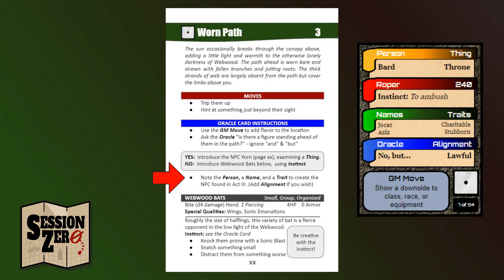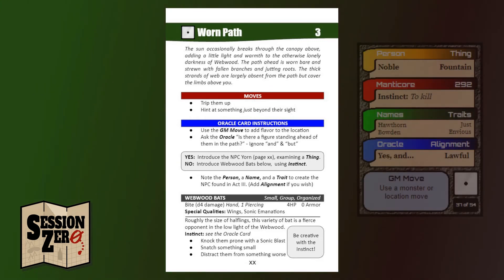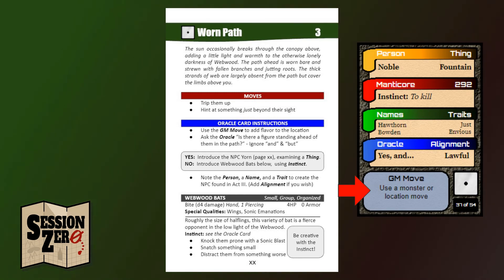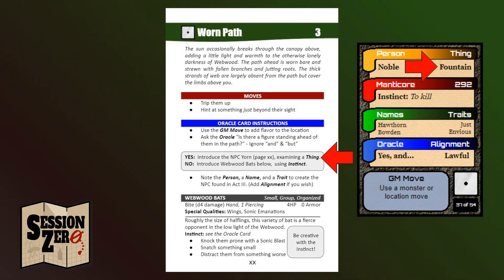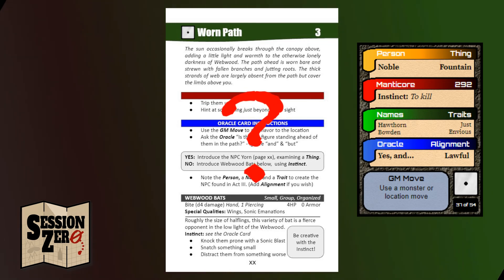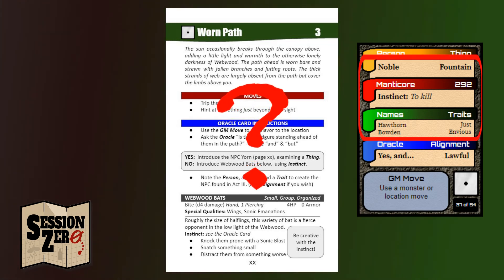The final bit of information drawn from the card will be used to create an NPC which may appear in Act 3. I like Jokot the Stubborn Bard. For completeness, let's say I drew this number one card instead. The GM move is different and the Oracle is yes, so I'll get to introduce Jorn, who is an enormous, friendly werebear. I can use this GM move to hint at his size from a distance, which may cause some caution from the players. If or when they do meet him, they'll find him examining an ancient, broken, debris-filled, webbed-up fountain. Does he know the fountain's history? Maybe — draw another Oracle card to find out. If he doesn't, perhaps Hawthorne the Just Noble does. Is that why Hawthorne entered Webwood, seeking the fountain? There's a great world-building opportunity.